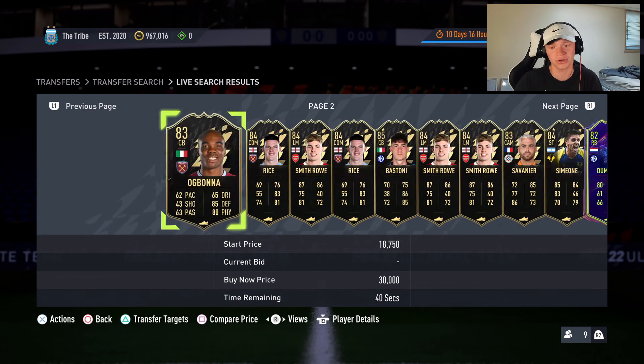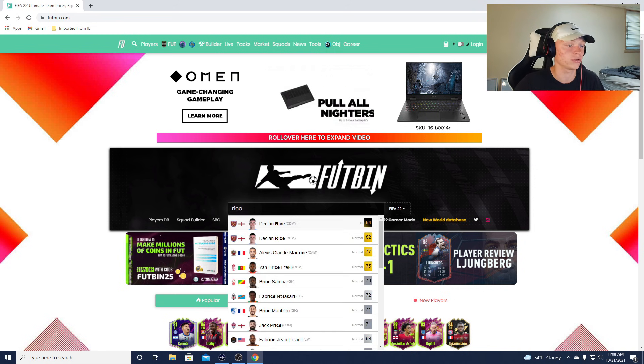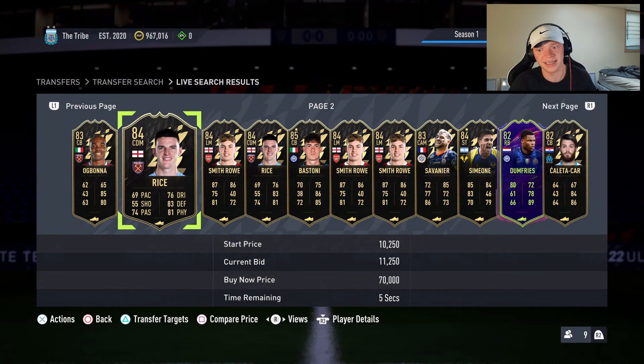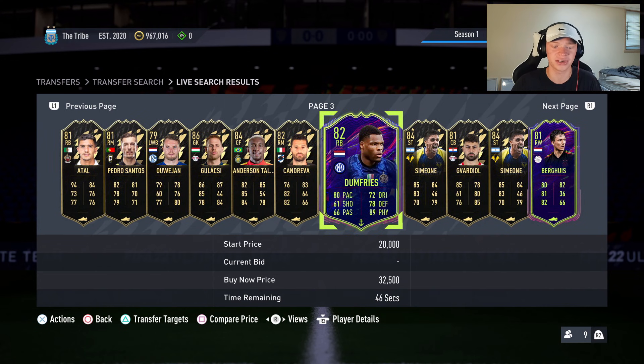How do you know what is a deal? You're going to flick through and any card that has a bid on it, you're going to check the price. Knowing the prices is the best and most efficient way - if you know the prices of all these special cards it makes this really quick. If you don't, you can easily jump over to Futbin. For example, I want to see the price of this 84-rated Declan Rice - I'd type in 'Rice,' see he's 11,500 coins, come back, and see it's not worth bidding on him.